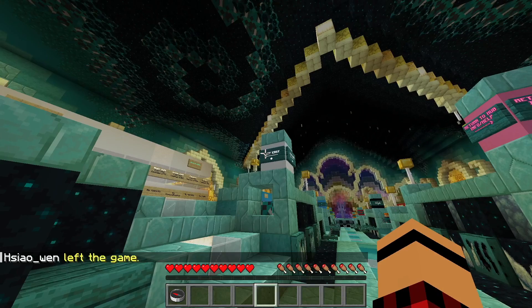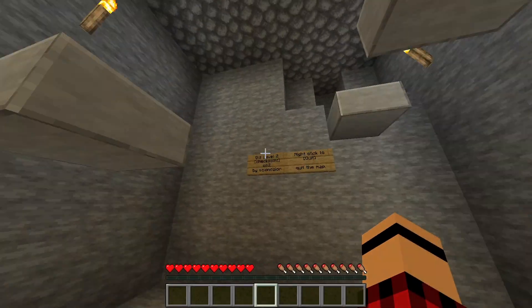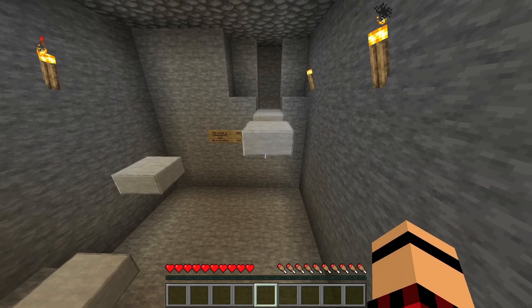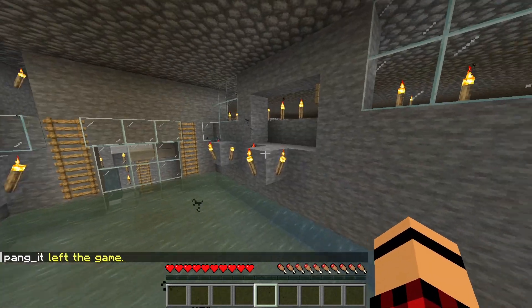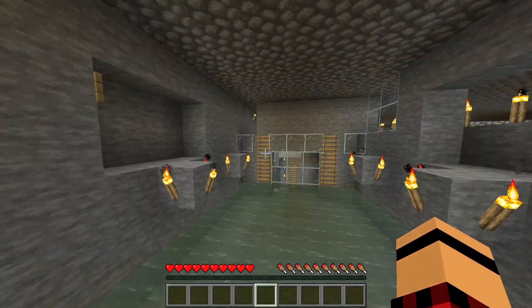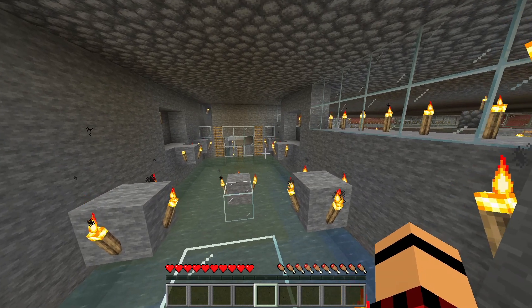Okay, so we come up through here, we've got the very easy section. These are our easy ones. We'll start off on this one just here, we'll go from left to right. We've just spawned in down here and now we'll start this parkour. It's pretty easy so far. We've got a hint over here — aim at the corner of the block, then jump. Wait, where are we even jumping to?